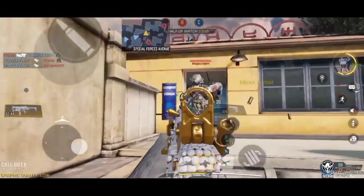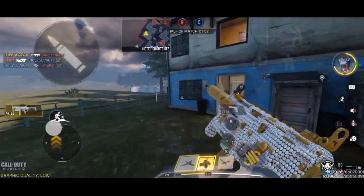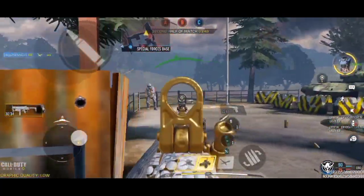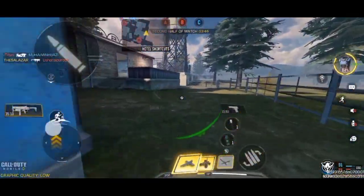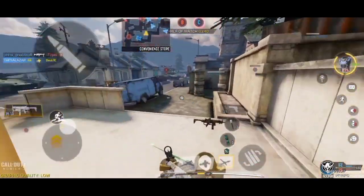Dude, where are they? I just can't find anyone. Finally — they are just not coming out of their spawn. What is happening? Oh, look at this guy, he's just spamming RPD sitting in his spawn. My god — and how are these people in legendary?